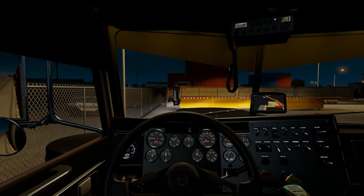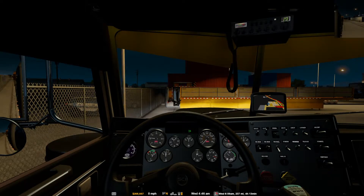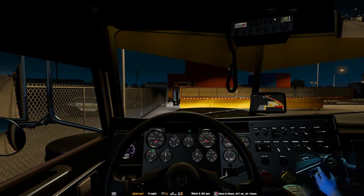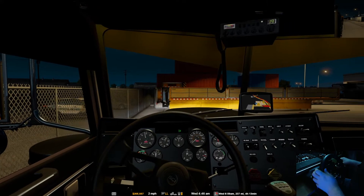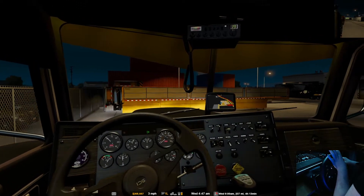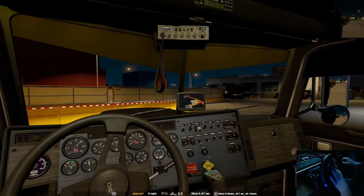Without further ado, let's go ahead and get this thing out on the road. We'll go ahead and take off our parking brake, throw on our beacons. I'm going to turn on my info panels and my mirror just so I can see where I'm going. I obviously do not have TrackIR yet — that is coming.